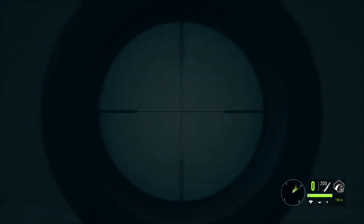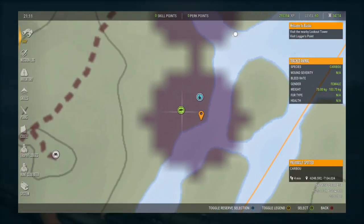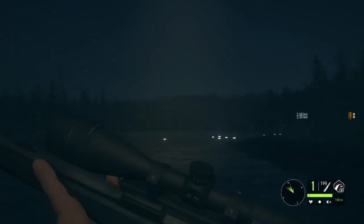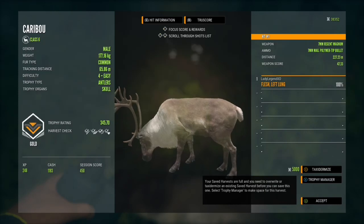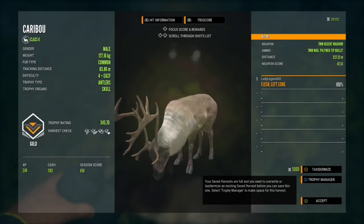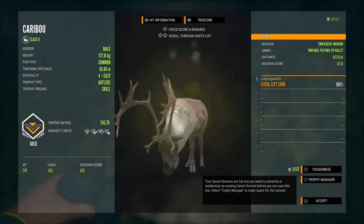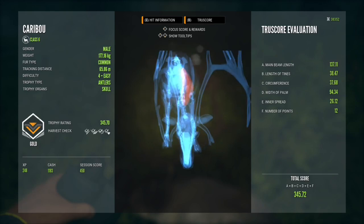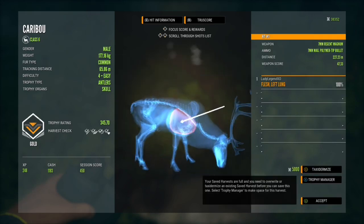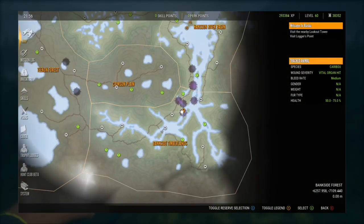I pop that guy with the seven mil — lights out for him. Very, very nice — 345.7, so that is a gold. It's interesting because with some species the true rack tells you their exact score in the estimate, but with caribou they're not — it said up to around 270 or 280, definitely not the correct score.